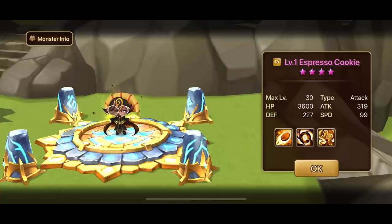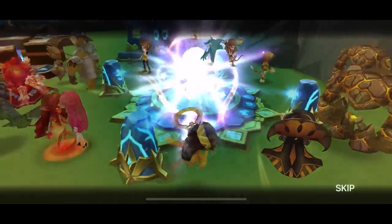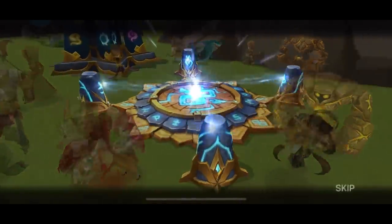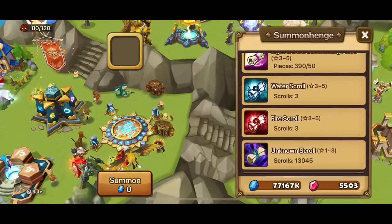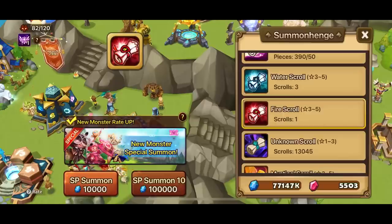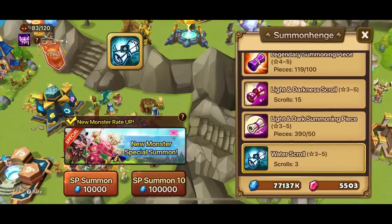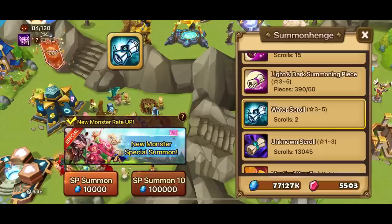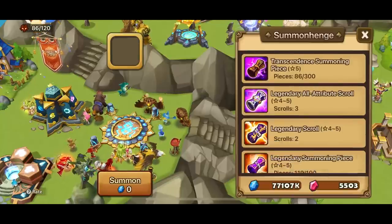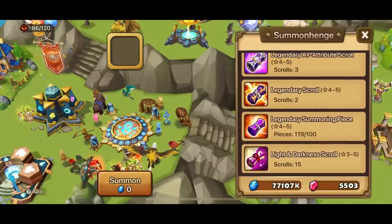Espresso Cookie — kind of underwhelming. He increases attack power and critical rate but no attack bar buffing. I've seen some of my guildies use him though. Nothing from the elemental scrolls either.